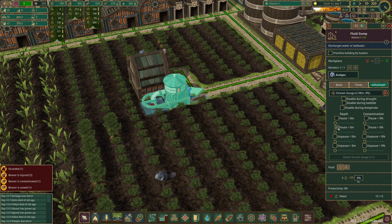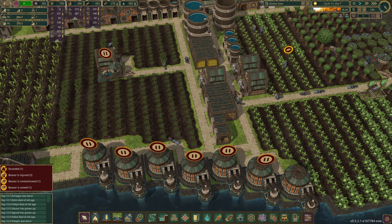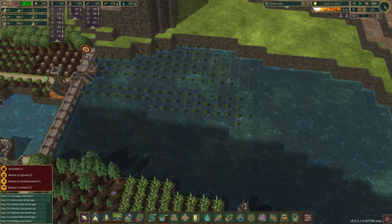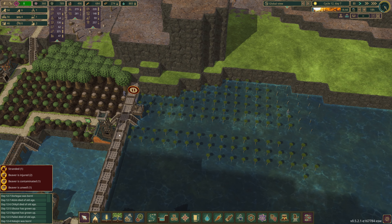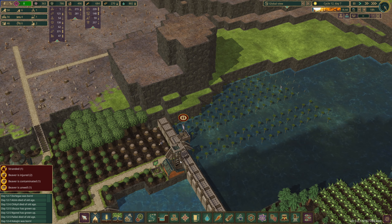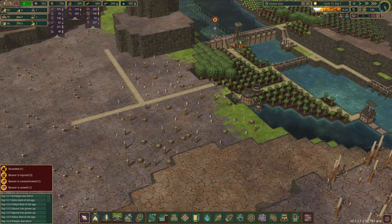We're not going to tackle the other one just yet. Attaching to stream gauge: pause when depth is above 2.9, unpause when depth is below 2.5, high priority workplace, off we go. Those two are done and sorted. Almost got all of the mangroves replanted, which is cool.